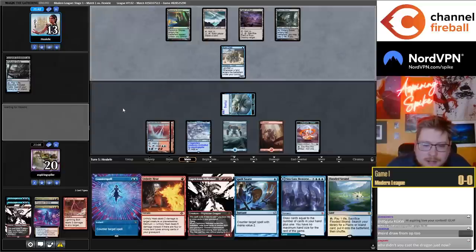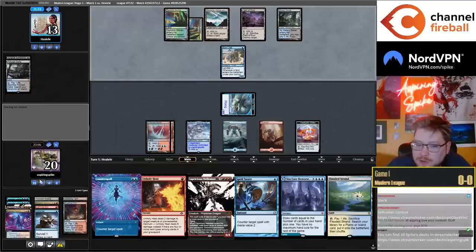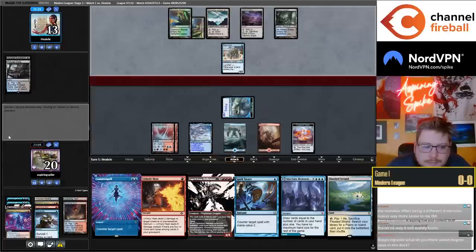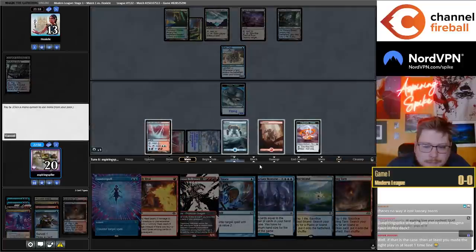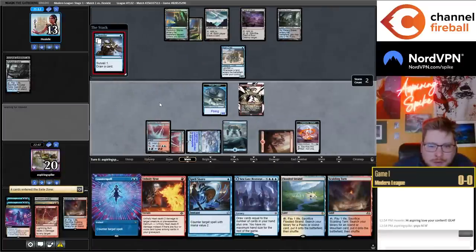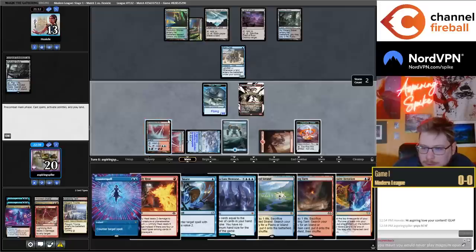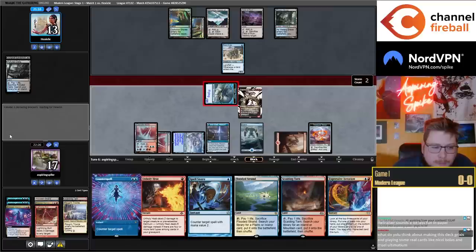Chat asks why I didn't cast the dragon just now — hard-casting the dragon for six mana is worse than keeping counterspell up. Still no Delirium; I need an iteration, or now that my Shark Typhoons are in the graveyard. I would never play Magma Opus in this deck. A 3-mana 4/4 flyer is not terrible, not great either. I lost my other Hellraiser so I'm actually missing a type still for Delirium.